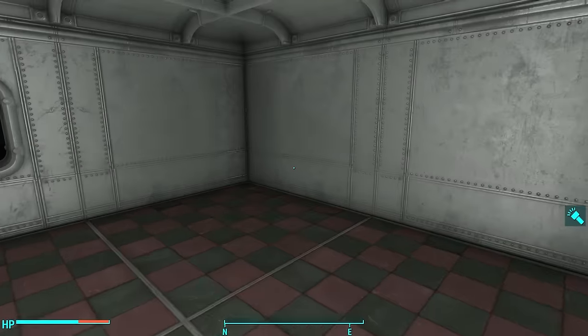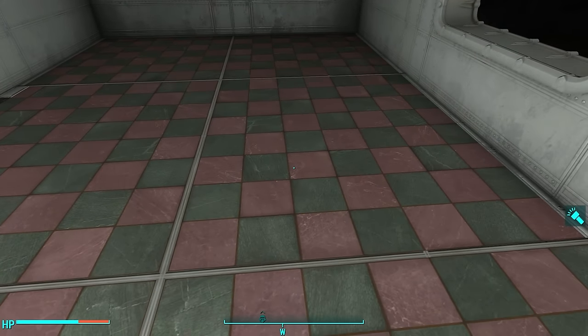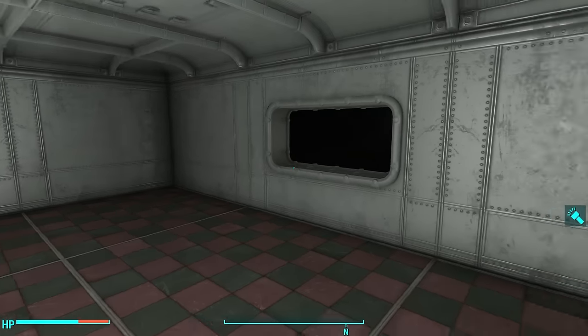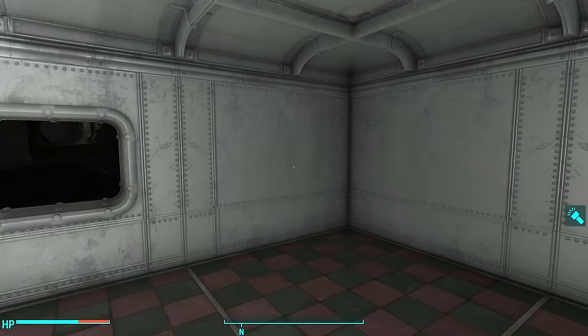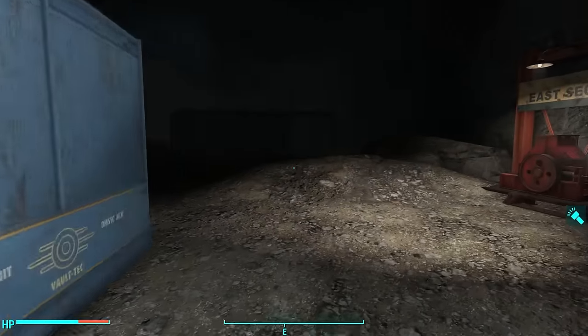First up is the new barber room. It's got this really cool sort of candy cane tile, which is this green and red, and then a stainless steel wall. It's going to look great with the new barber station that came with Vault Tech Workshop.